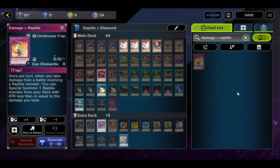Hello everybody and welcome to the very first episode of Reptile Equals Diamond, named after the ever lovely card damage equals reptile. If you're unfamiliar, the title is of course a reference to what we're trying to achieve — take Reptiles all the way to Diamond, specifically Diamond 1, because I hate myself. The idea was: what is the most obscure, do-nothing sort of attribute/type that I could think of, and how can I get it all the way to Diamond?